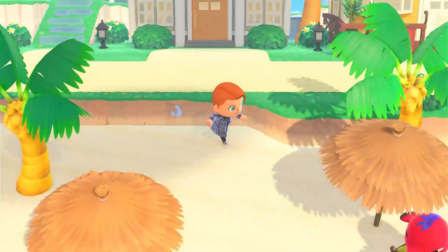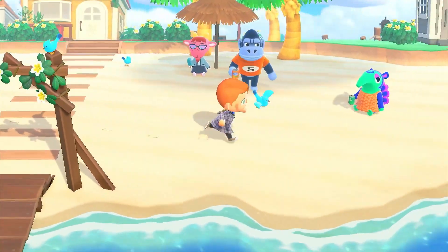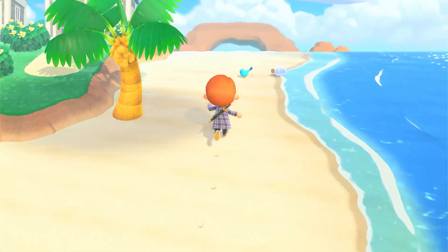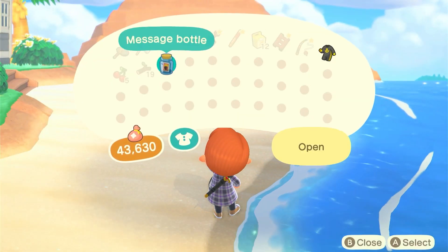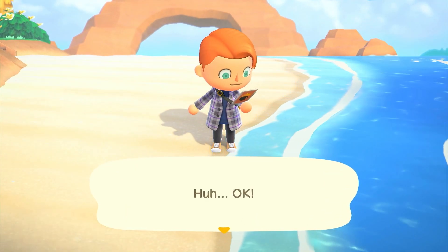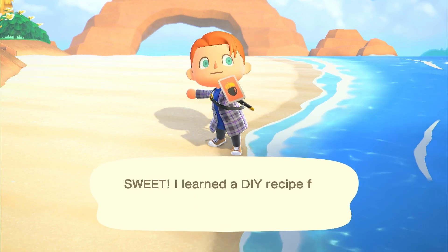Let's go — I'm gonna run around the island, we'll see who we can choose from. I found my bottle message, so we can get a potentially new DIY recipe. It's a birdcage — apparently that's new — so I'm gonna put that in my ultimate catalog. Remember to use that if you want to collect things, which is what this game is ultimately about.